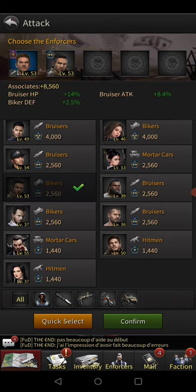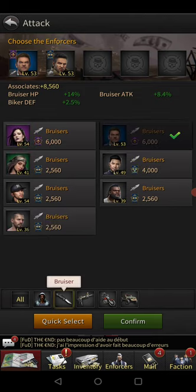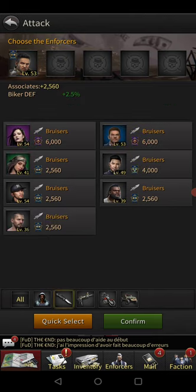I'm going to click on a biker enforcer. This one will increase your biker defense by 2.5%, which is pretty decent. So if I have bikers and bruisers in my attack, those are the two enforcers I'm going to use. That's why each enforcer at the bottom shows who they benefit — you don't want to just send your highest level. You want to send the ones that actually give you an attack boost. That is far more important.